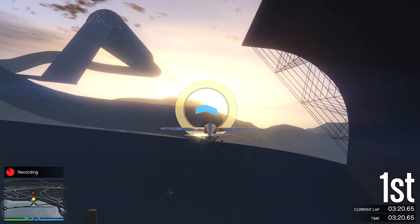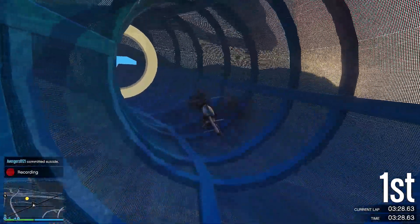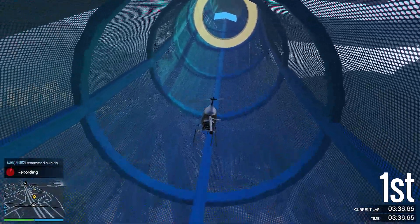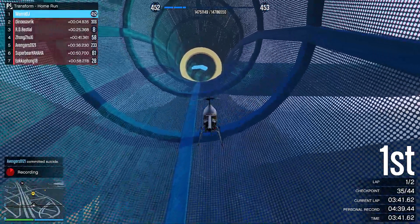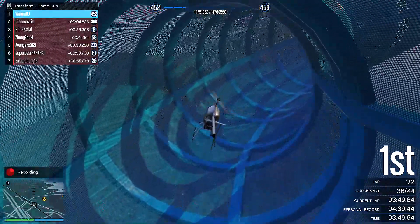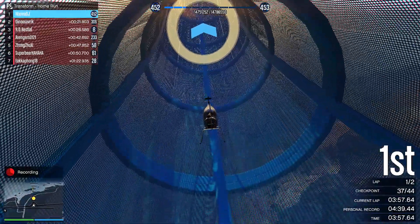Someone just got themselves wrecked! Now it's time to use the Havoc — the mini helicopter. This can be really tricky. I've seen it happen — and it's happened to me — where you smash the ground, flip on your side, and get stuck with the helicopter spinning on the ground. You cannot control it at all if you hit something, so be really careful flying this mini helicopter.